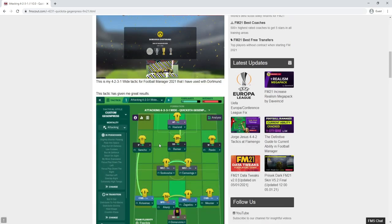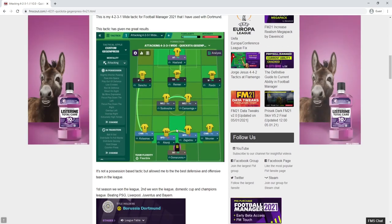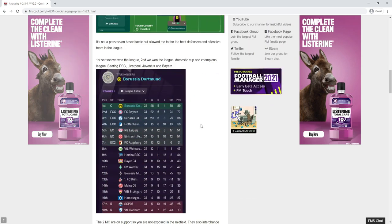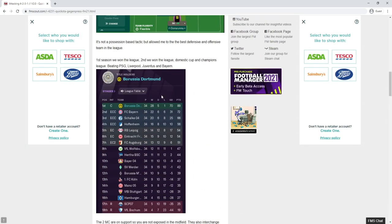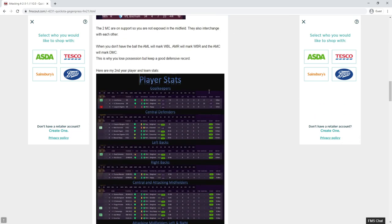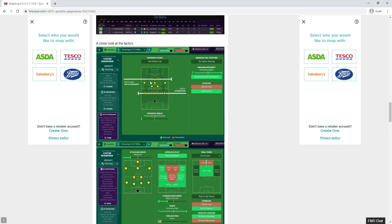It was created by Quickstar. You can see it is a 4-2-3-1 — in goal we have the sweeper keeper, two complete wing backs, two Mezzalas in central midfield, so it looks very risky. He did manage to win the Bundesliga with Borussia Dortmund in the first season, and in the second season he won the league again, a domestic cup, and the Champions League, beating PSG, Liverpool, Juventus, and Bayern Munich.